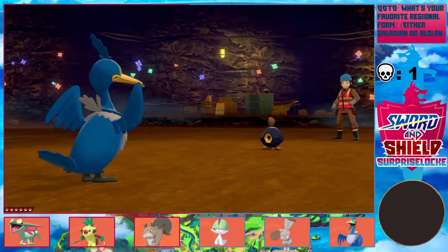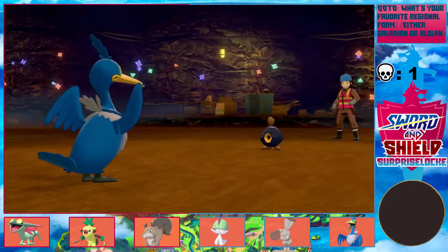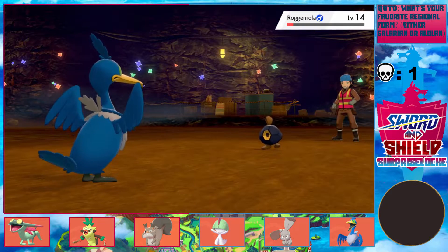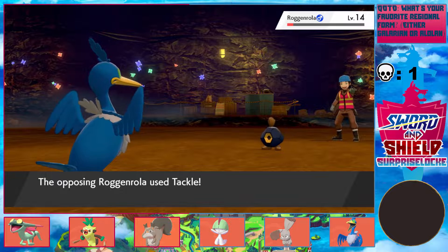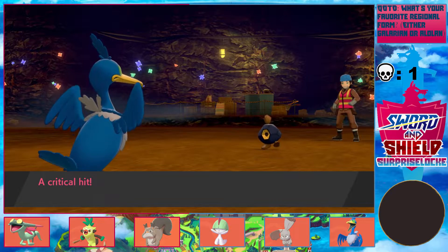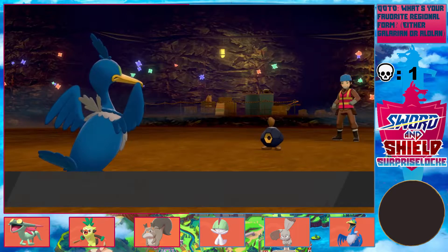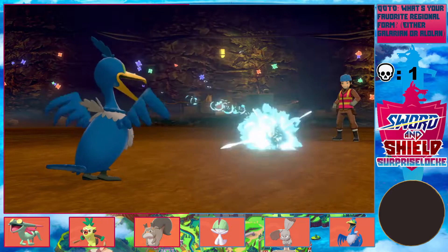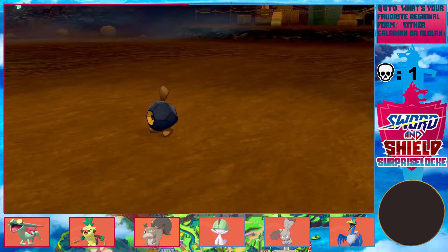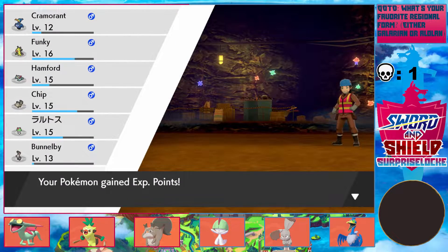Cramorant should be able to fight this, right? I mean, I'm weak to Rock, but it's just a Rolycoly so it should be okay. That crit did surprise me, but I'm faster — there's nothing you can do about this. I do want to get this thing a little bit trained up for the gym, at least, because it's the only thing I have on my team that actually beats Grass.